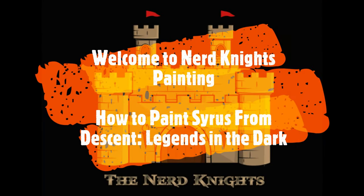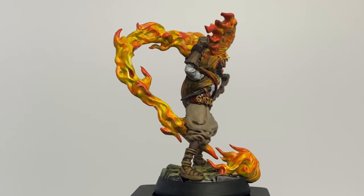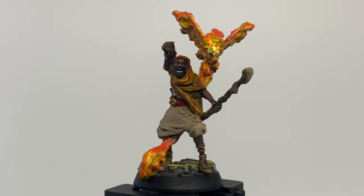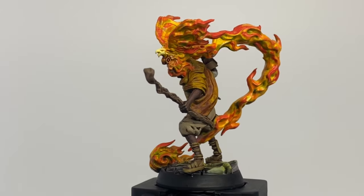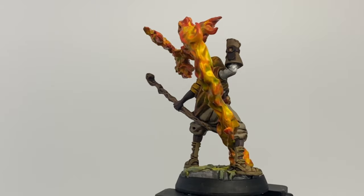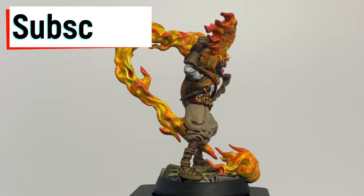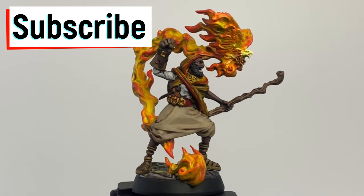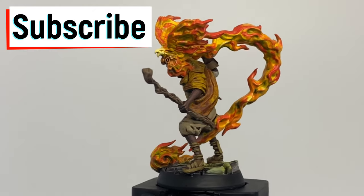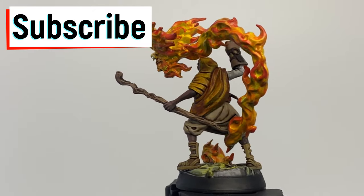All right, here we go - episode 5 of our Descent: Legends in the Dark series. We're going to be closing up almost with our main heroes; we're going to be painting Cyrus, the human prodigy. I haven't played this game yet, but the people I've talked to seem to like it. If this is your first time at the channel or a returning viewer, hit that subscribe button - you've got nothing to lose.